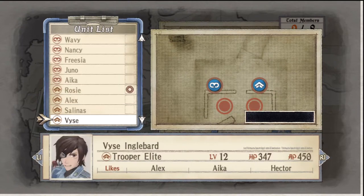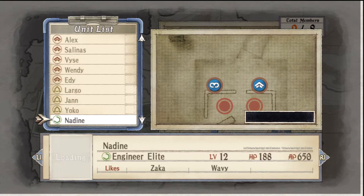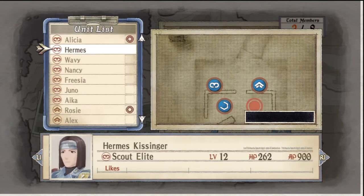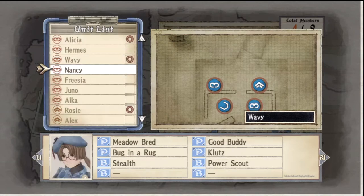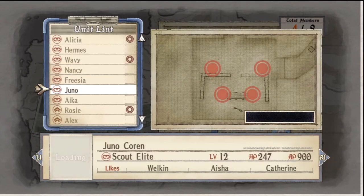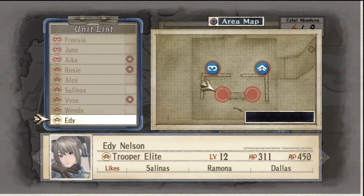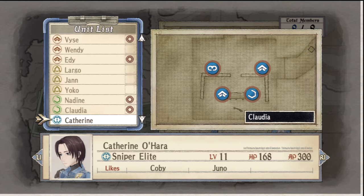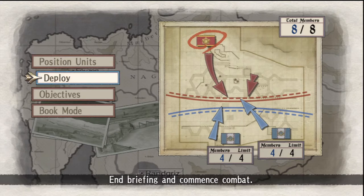We're going to bring Rosie to the fray. I need Nadine here, and since Nadine is here, I'll bring Wavy as well. Second group will be Ika and Vyse, because they always work well together. Edie and Claudia. I would take a sniper, but we start in trenches, so snipers are going to be useless at the start. It's basically going to be foot soldiers, scouts, shock troopers, and engineers to clear landmines and such. Fingers crossed, everybody.